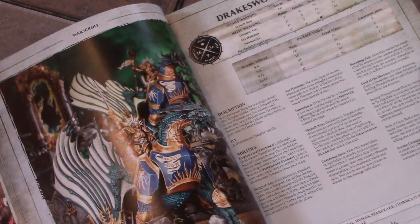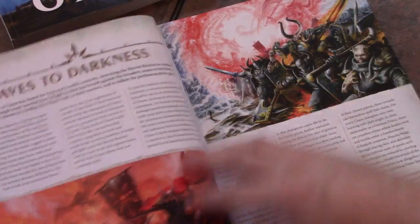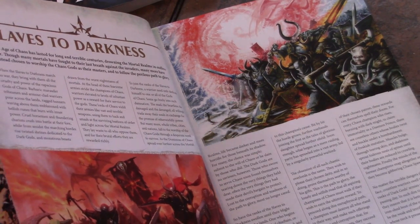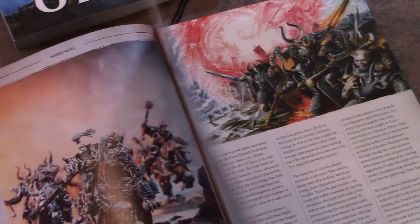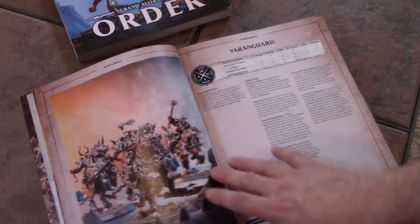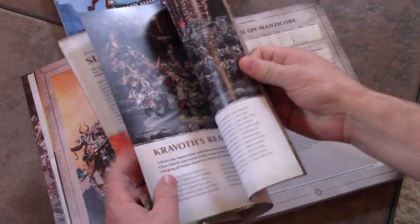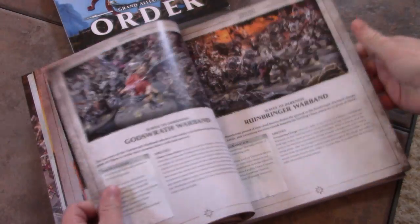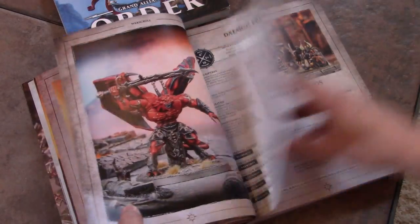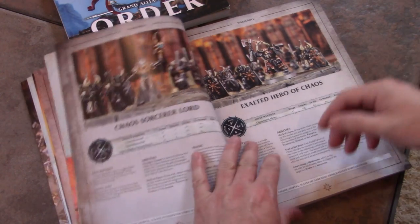Warriors of Chaos is now referred to as Slaves to Darkness. You've got the Chaos Lord on Manticore and that sort of thing. You have two or three formations here — so let's rip through. Chaos Warriors, even though this kit is really old, they're still rocking.